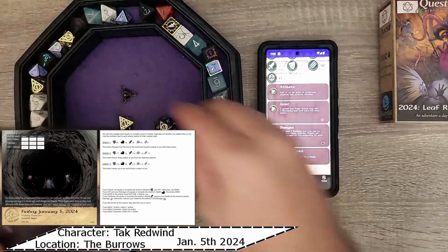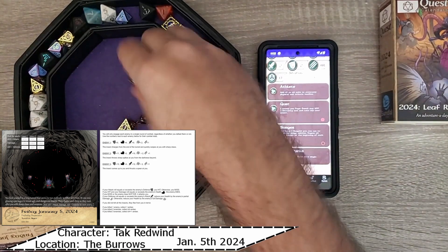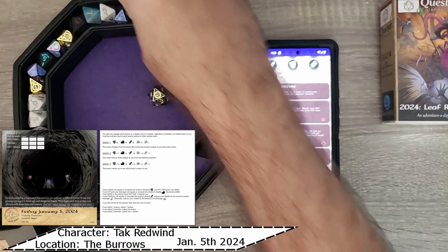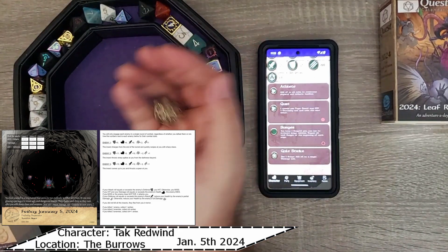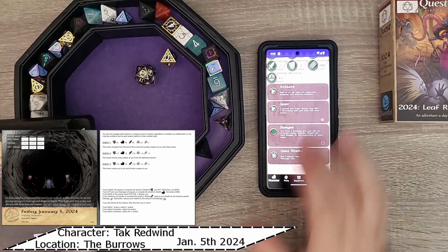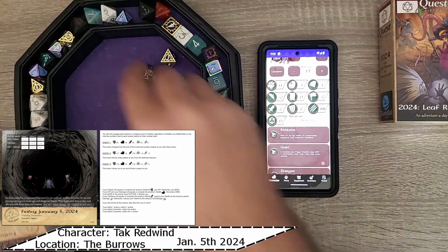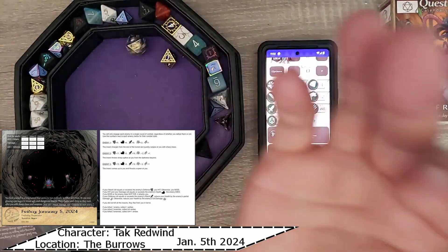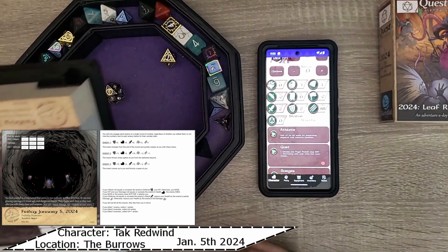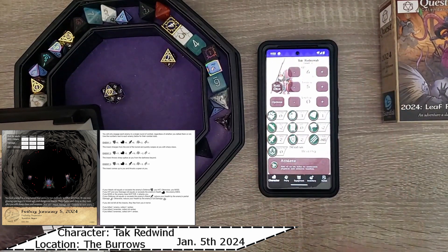And then the third one. The insect comes up to you and thrusts a spear at you, but before it does we get our own staff attack. That's a yikes - 2 plus 2 is 4. Not happening, its defense is 10. So let's see what our defense is - that's a 6, plus 2 is 8. Its attack is 12. Full damage. Down to 6. Yikes.